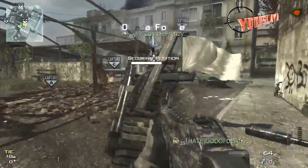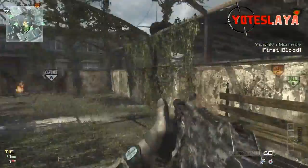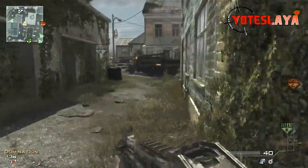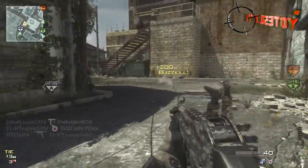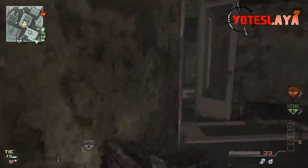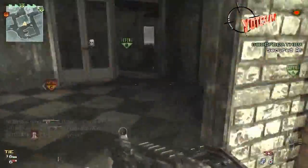Today I've got a domination game here on Fallen. This is going to showcase the C-spawn trap that I've shown previously in this MOAB series, which I think is the most surefire way to get a MOAB. There's probably other easier ways, which is just going ham in their spawn.